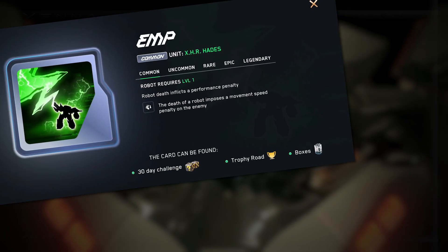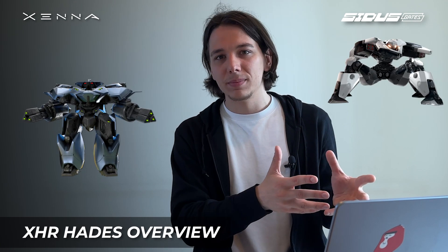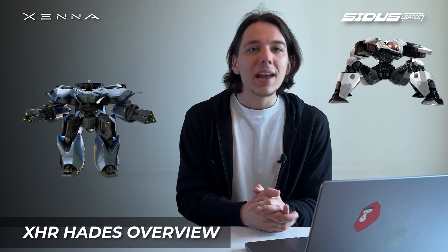One thing I noticed instantly — only two abilities are available so far: EMP and Eternal Duty. No info on the other two, but I think they'll be added pretty soon. Hates is a cross between Adam and Iris — slightly lighter and more mobile than the frankly slow Iris, but much stronger than Adam.